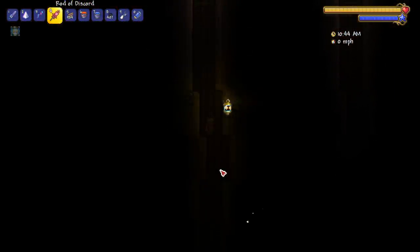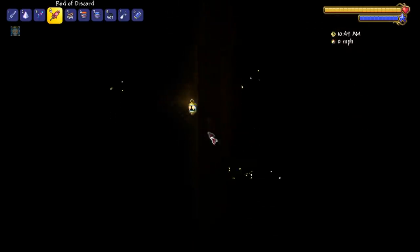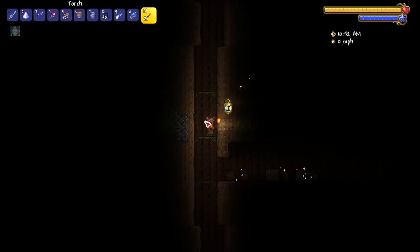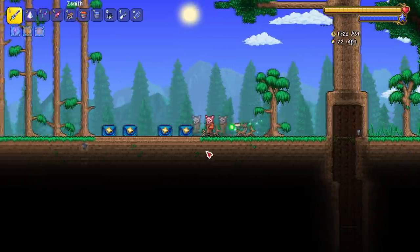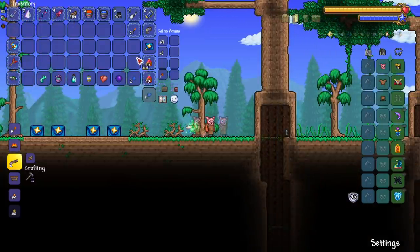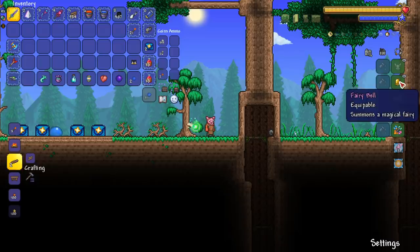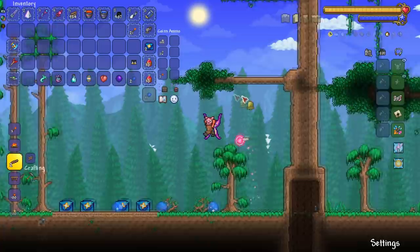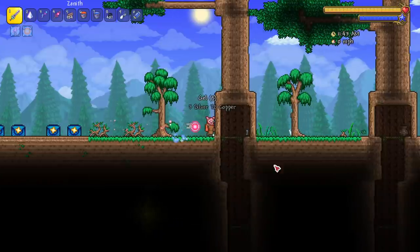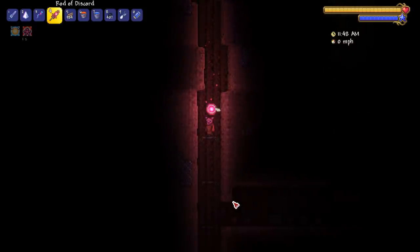Next up we got the fairy bell which summons a fairy. This is hurting my eyes. Let me summon it a couple times - it can change color, so that's definitely a plus. The light is not too bad; it's just gradually getting better as we go through all the light pets.